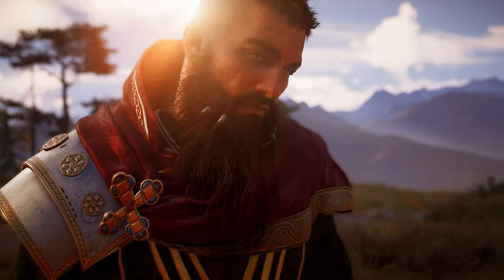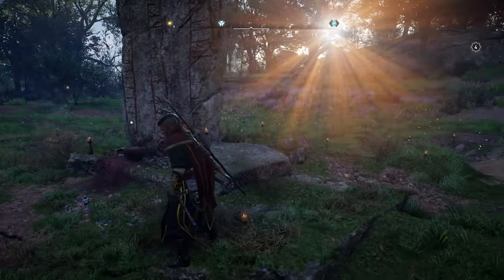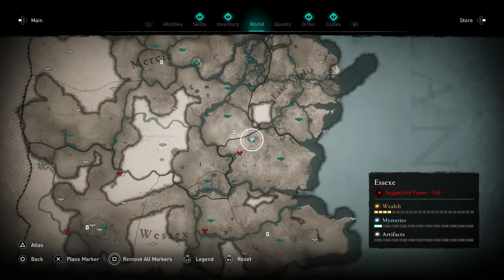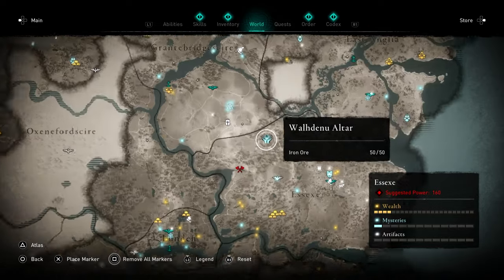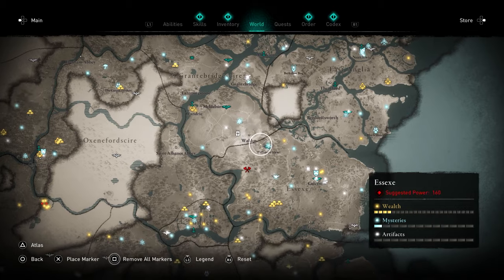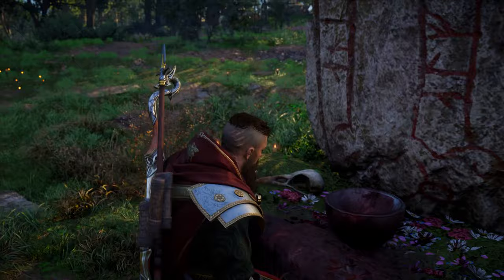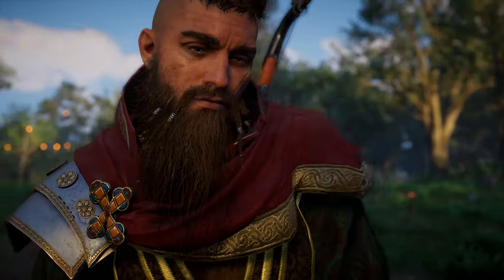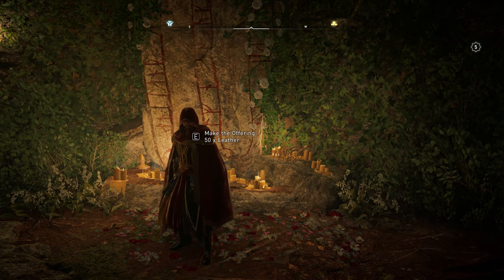For the next one we're heading right over to this altar — I'll show you the location on the map. This one is in Essex, and you want to head to this point right here, same place as a mystery. You're going to need iron ore. I'm not going to show you where to get iron because deposits are all around England, so it's pretty simple to find. Just make that offering.